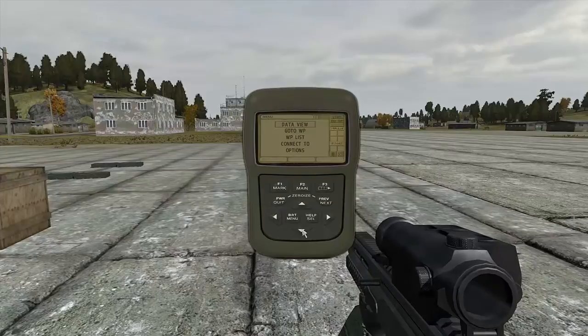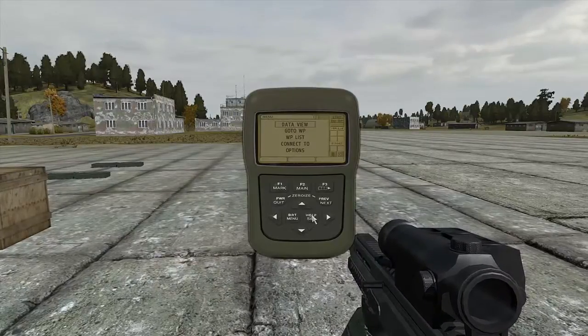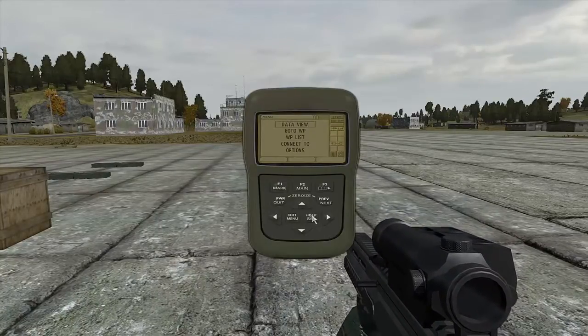You'll see a menu consisting of five options: Data View, Waypoint, Waypoint List, Connect To, and Options.